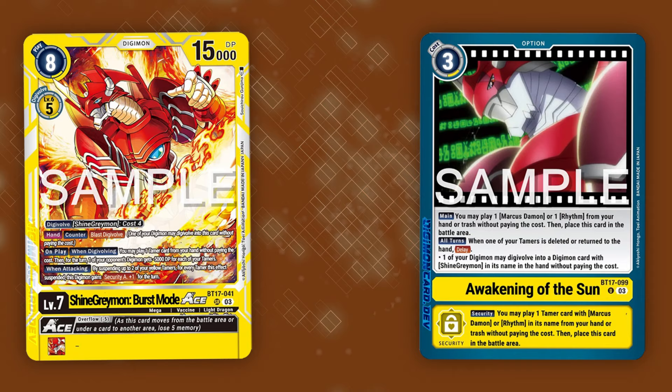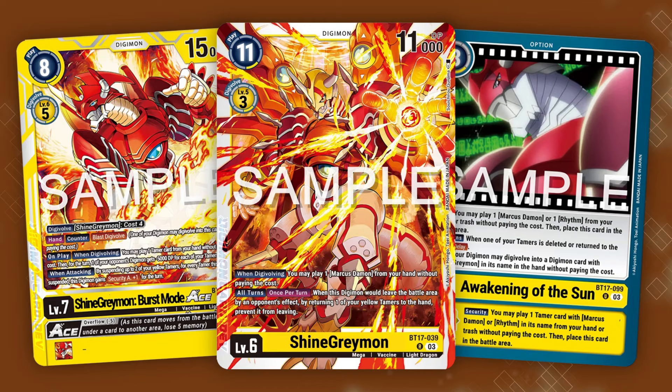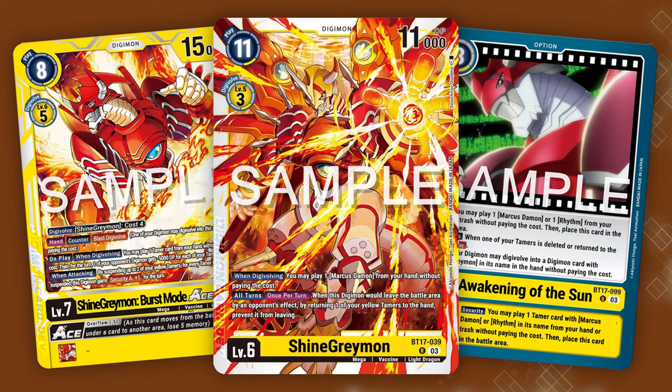Next, let's look at the new ShineGreymon Burst Mode and Awakening of the Sun. In the past, ShineGreymon decks were min-maxed for offense but had the defense of wet tissue. BT17 remedies this by providing the new ShineGreymon, who can send a tamer back to hand whenever he would be removed from the board. And when he does this, if you have Awakening of the Sun already on the board as well...